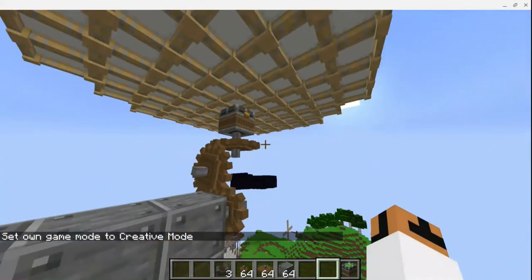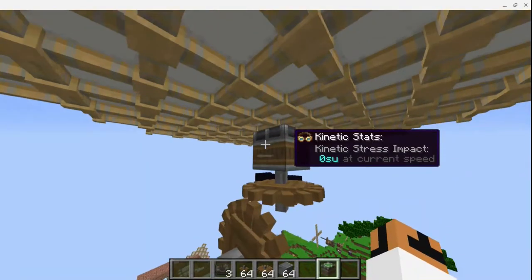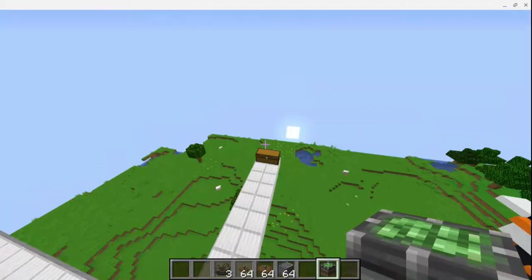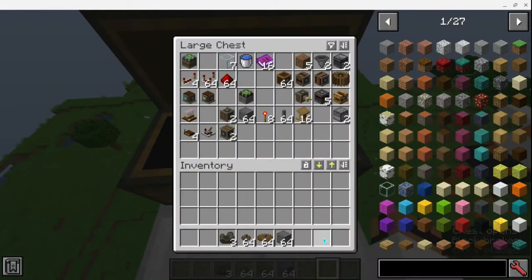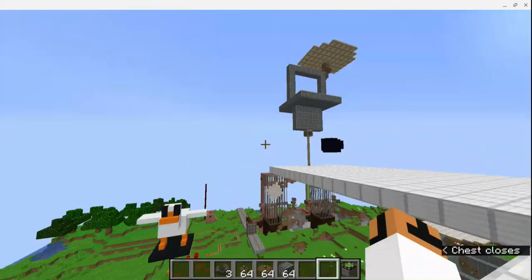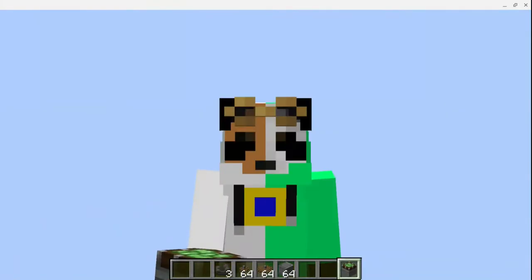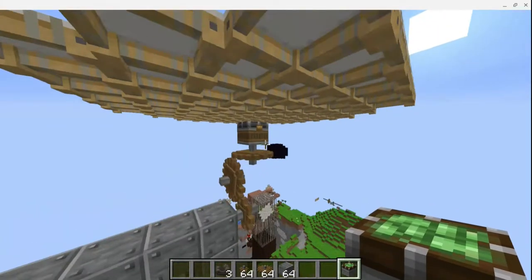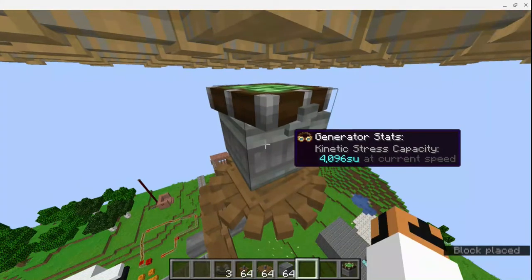Now we have our windmill. I just grabbed a mechanical bearing and put down a mechanical bearing — not a windmill bearing. That's embarrassing. In my defense, their item textures look remarkably similar. I'm keeping that in. Anyways, here is our bearing, and as you can see, when we push it, it starts and stops.